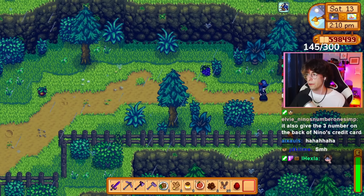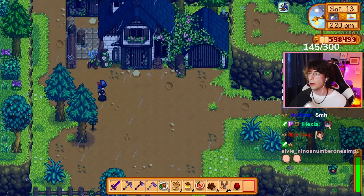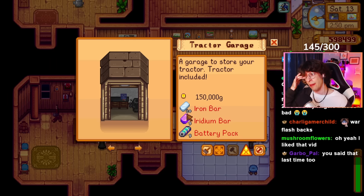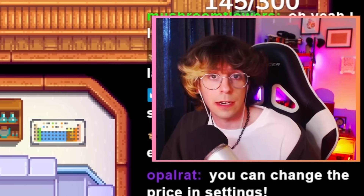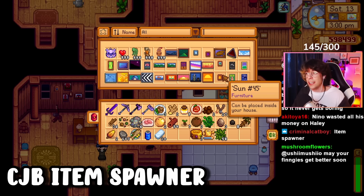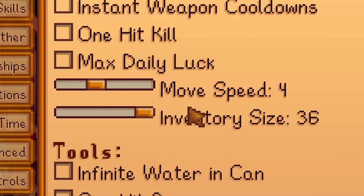The next mod I recommend for your first modded playthrough has to be the Tractor Mod. The Nino loyalists will know I've actually used this mod in a past playthrough. It's expensive — 20 iron bars, 5 iridium, 5 battery packs. Let's include some other mods: the CJB Item Spawner and CJB Cheats Menu, which I wasn't going to include in the showcase. It's just a cheats mod, you can spawn in anything. I'm not one to judge if you use these. The best aspect of it? You can change your movement speed so you don't just walk everywhere.